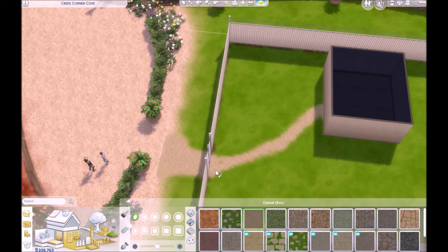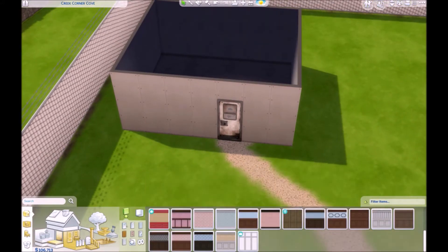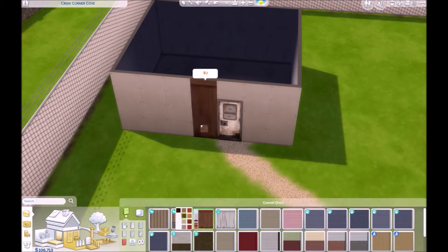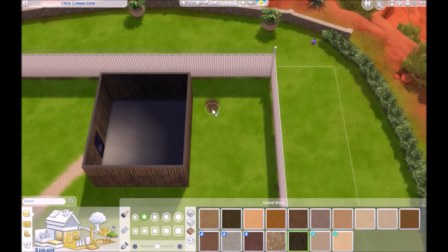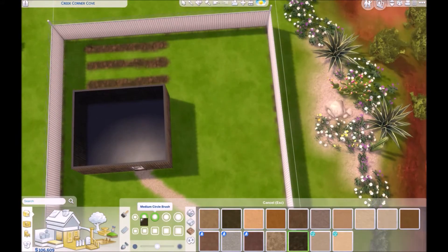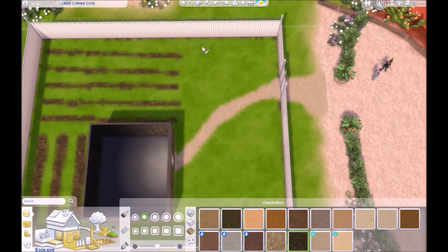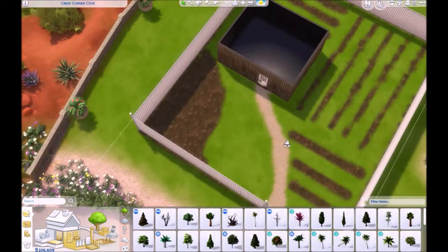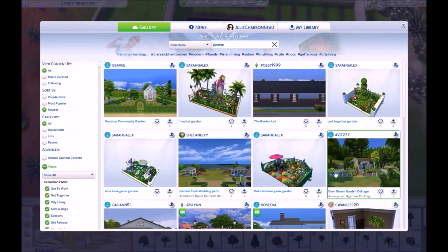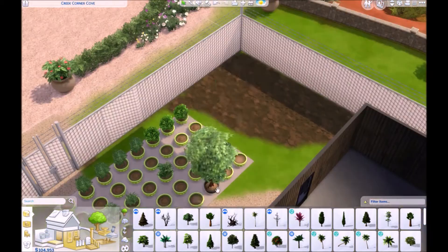This build was inspired by what's going on around us — not that we're all having to escape and live in bunkers, but we are all stuck inside for the most part. The Sims this build was meant for are a mom and daughter duo. The mom has always been some sort of explorer and artifact collector — kind of like a female Nathan Drake, just less violent. The daughter has always traveled with her since she was young, and now as a young adult has decided she'd like to do her own thing.